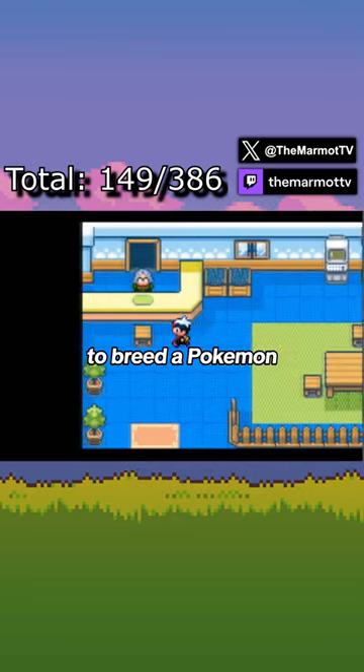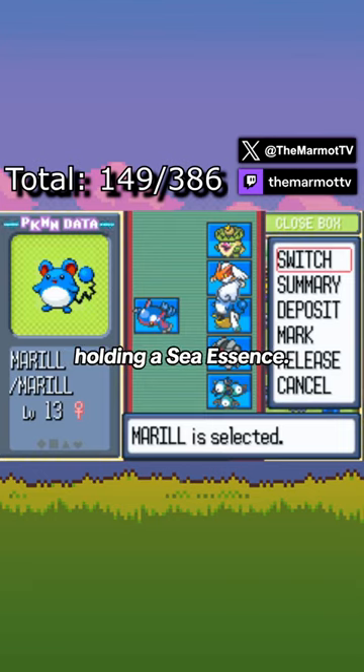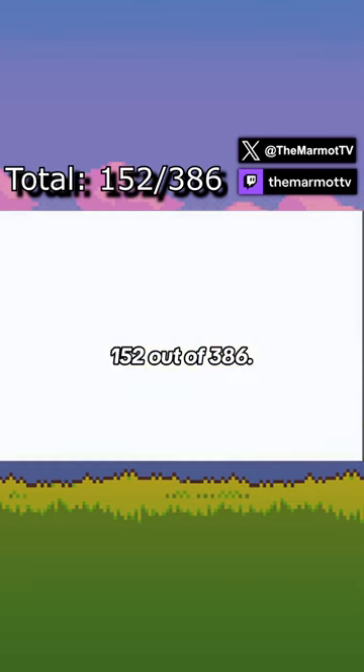For Azurill, you'll need to breed a Pokémon from the Water One or Fairy Egg Group with a Marill or Azumarill holding a Sea Incense. After hatching all three eggs, I reached 152 out of 386.